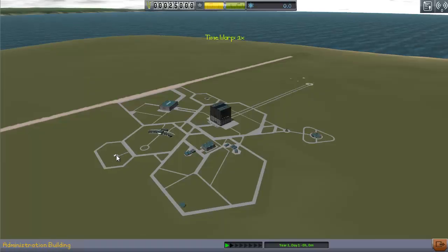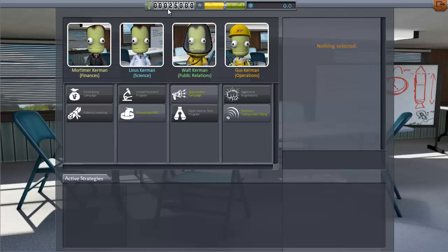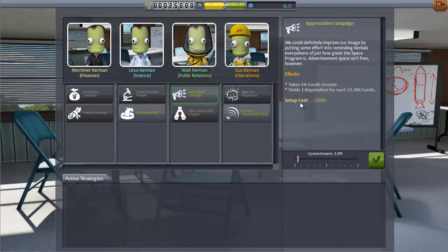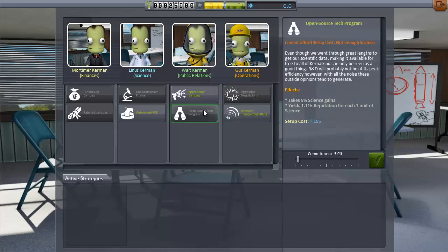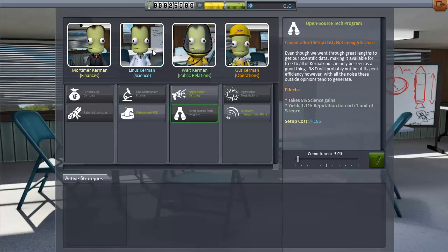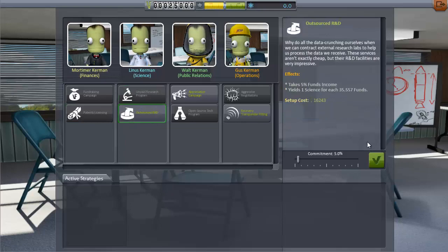They've also added a new building called the Administration Building, which has a really cool feature that allows you to exchange currency you have in excess for another currency. For example, if you have too much money, you can exchange it for science or reputation. There are various strategies: a finance guy, a science guy, a public relations guy, and an operations guy, each giving you a different way of gaining different currencies.